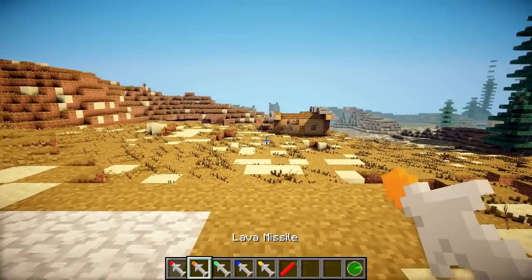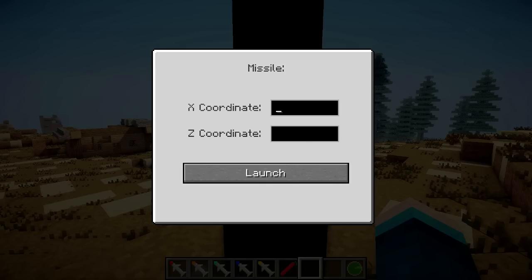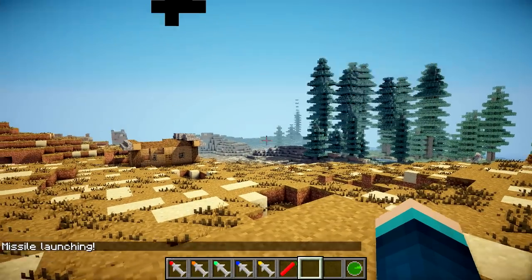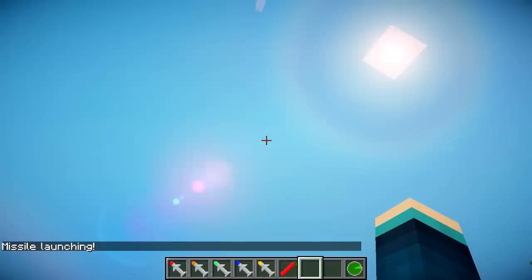Next up we've got the lava missile. This one is going to put lava everywhere wherever it lands. So we're just going to put it in the same coordinates again — 99, 205. Here it goes up in the air again, and it should come down directly on the house and fill it with lava — we're going to make it like a lava house.